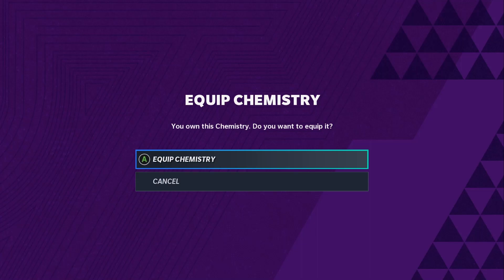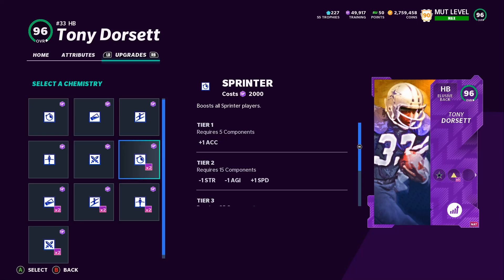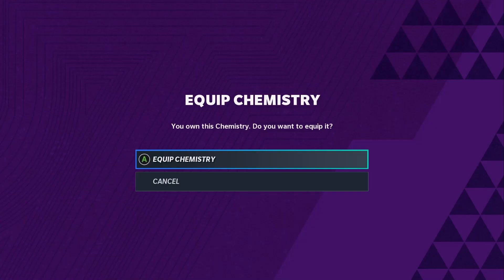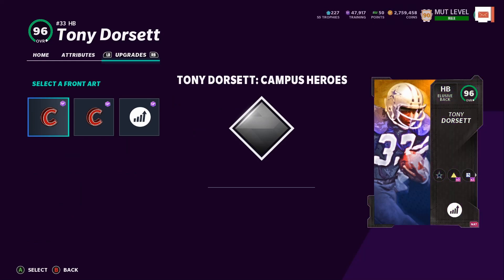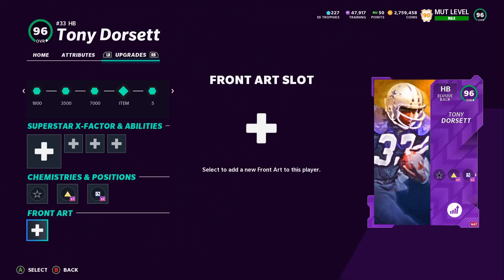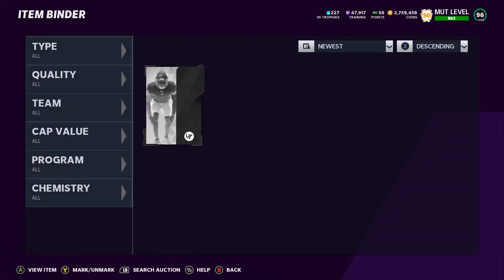I'll put Go Deep on him. I've got tons of Sprinter — let me check how much I have. I don't want too many of the same, so I'll just keep this on him. Now we're going to add them all into the lineup and then look over all the attributes and so forth.